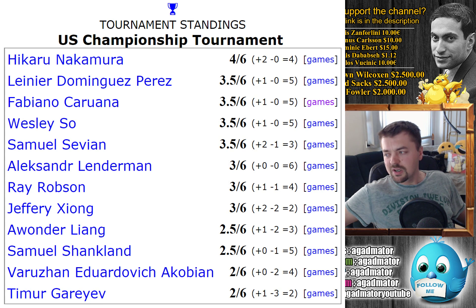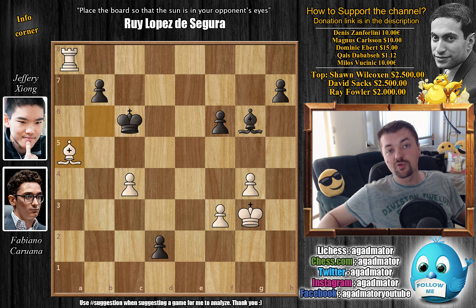With two and a half: Awonder Liang and Samuel Shankland, last year's winner. But you know, it's still early — he might get up there. In last place with two points: Varuza Akobian and Timur Gareyev. Timur Gareyev is definitely one of the most exciting players in this championship, and you know, worldwide even, with exciting games — but you will not often see many points. It's just the way chess works. Whenever you get a chance to check out a game by Timur Gareyev, do check it out.